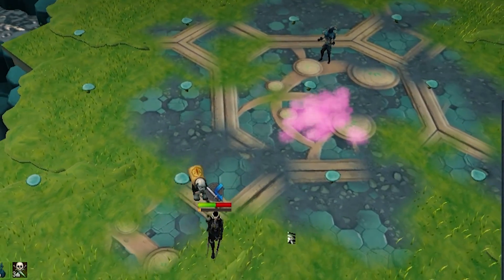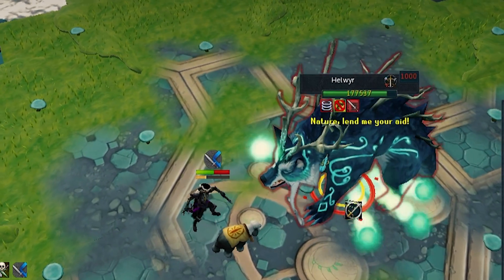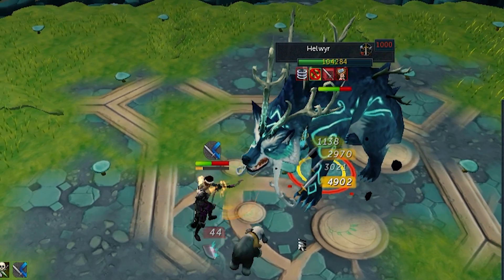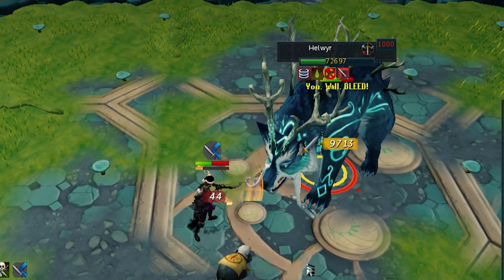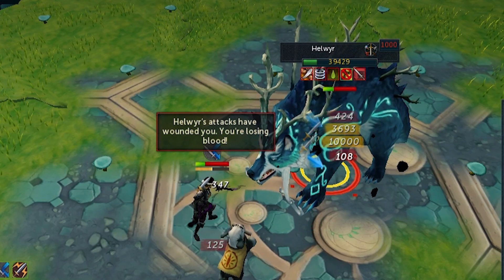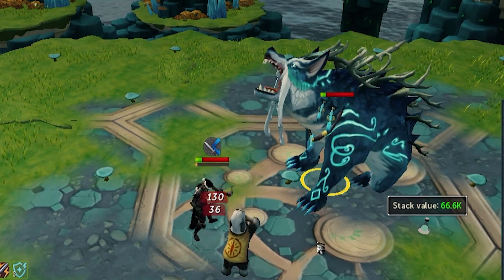As you can see watching that kill back, I get a ton of crits which really helped. The amount of times I did this exact rotation and didn't get an 18 second kill just because I didn't crit was huge. So just persevere — if you're trying to get speed kills, you will get those crits eventually and you'll get those kill times down.